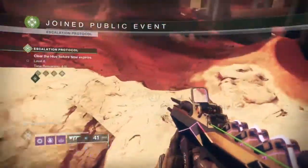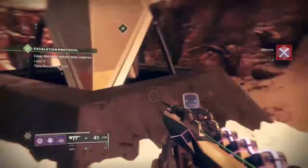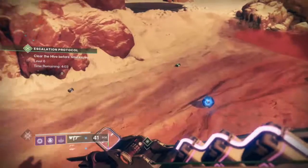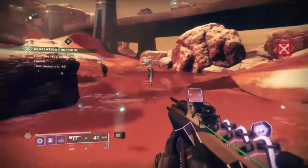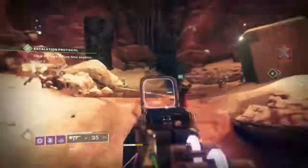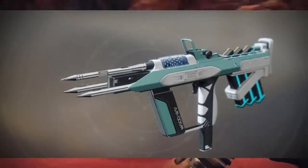Hey, what is up guys? This is Church of Caboose bringing you another Destiny 2 video. One of the things we all like to know are what guns are good, what are they good for, and if there's a catalyst, what's the fastest way of getting that catalyst and how to complete it. And today, we're going to take a look at Risk Runner.